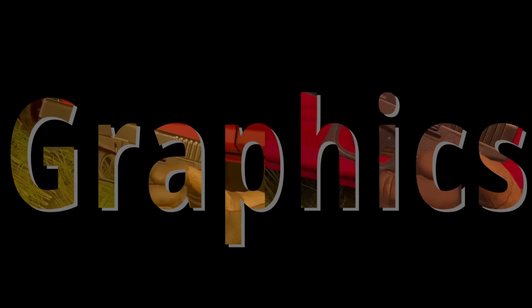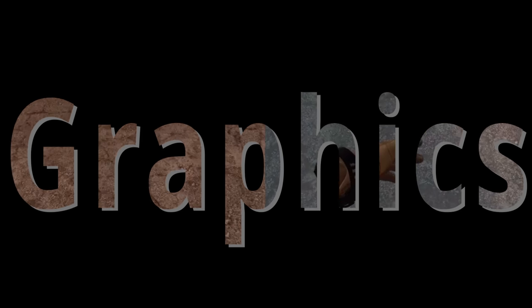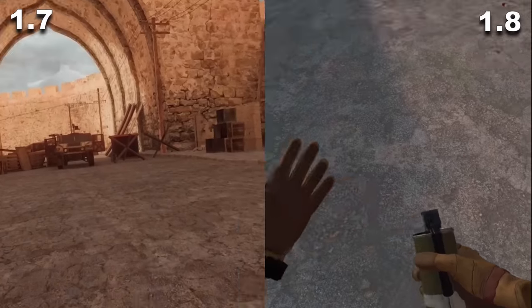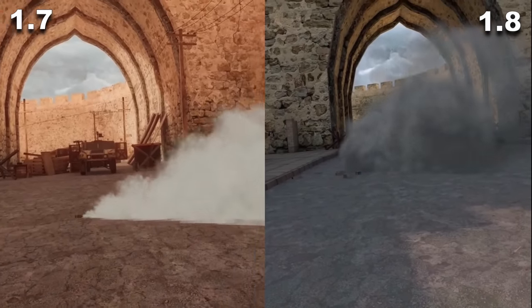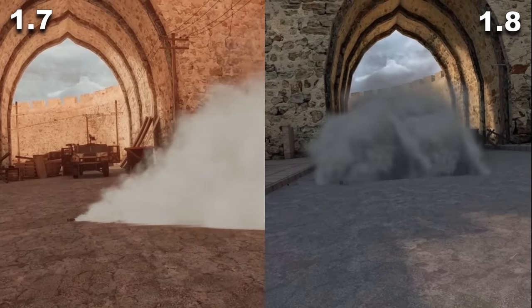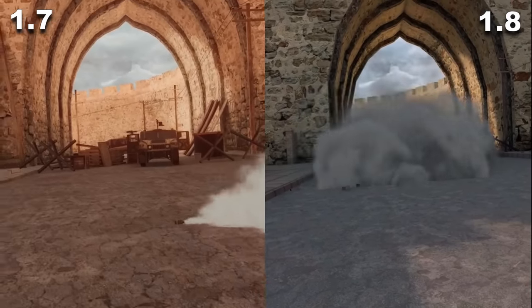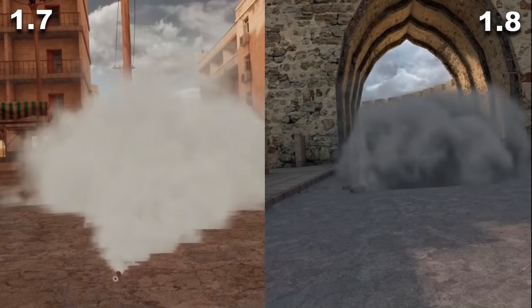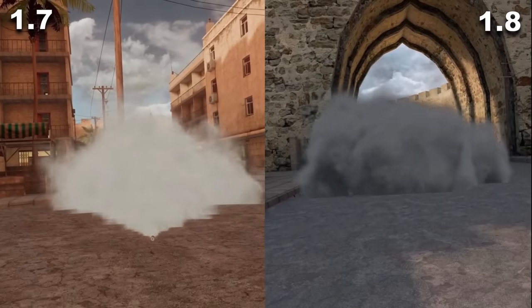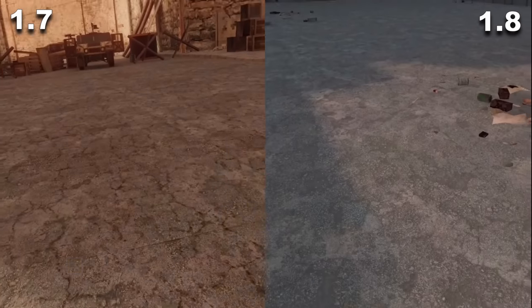Now let's take a look at the graphics, and where better to start than with a simple smoke grenade. There's a clear difference — 1.7 looks a lot more like real smoke rather than just a sprite like in 1.8. If you go around the back of 1.7's smoke you can see it's blocking the whole street, which is really effective as smoke should be. Now let's try a frag.